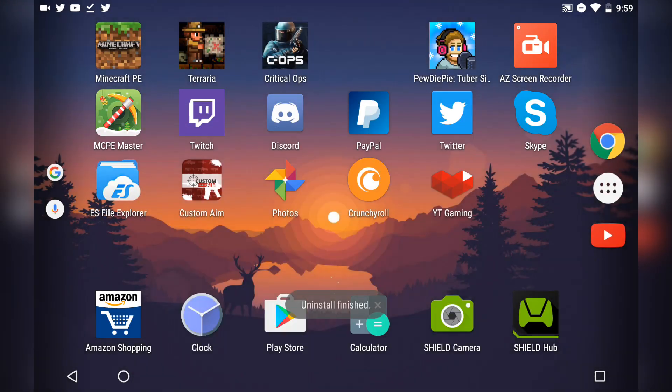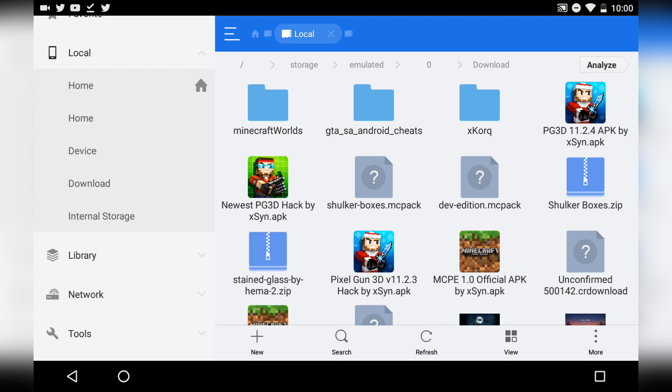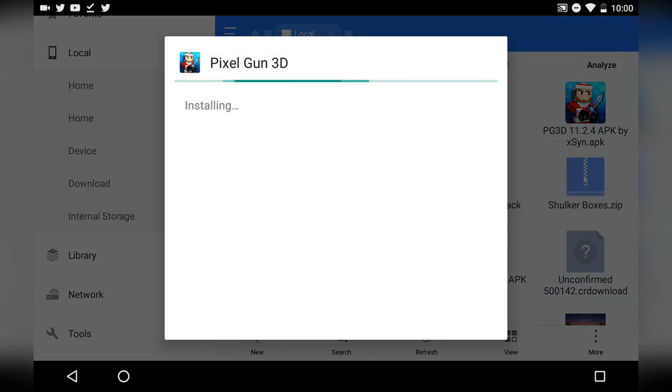Now — don't just go straight to the Play Store and install the newer version 11.3.0. You still have to download the older version 11.2.4 first. Go back to ES File Explorer, go to Downloads, find the APK that says 'Pixel Gun 3D 11.2.4 APK by XSin' — it should appear in blue. Tap install. Once it's done downloading, do not open the app yet — we still need to rename the folder in the data folder again.